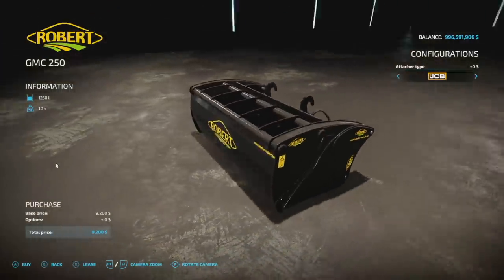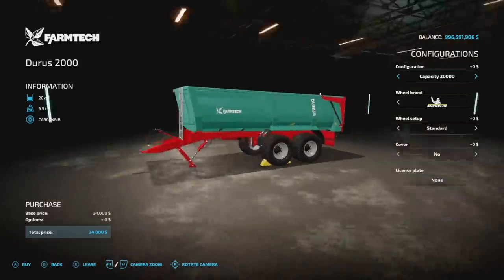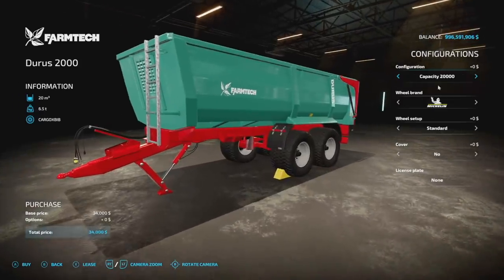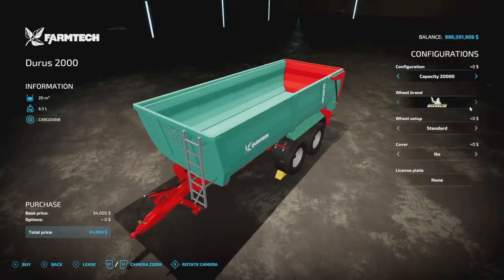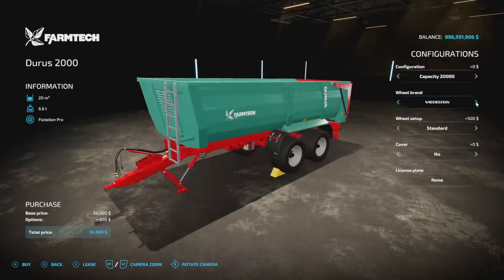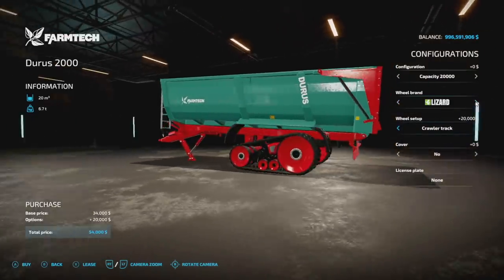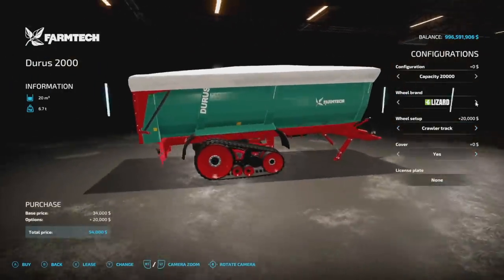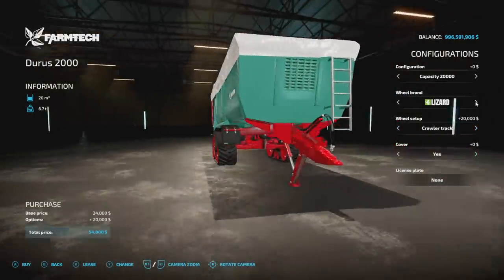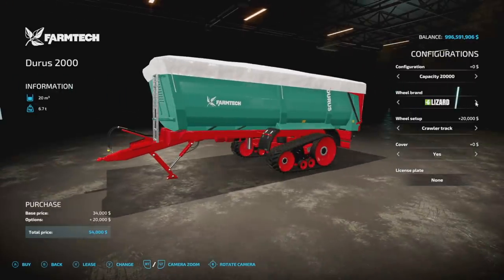From Poly Count Moding, the Farm Tech Duras 2000 — you've got 2,000 or 20,000 liter capacity, Michelin tires, BKT, Rodstein, and Lizard tires as options, plus a crawler track if you want one. It's only 7 slots for the entire thing which is very nice, and you can throw a cover and a license plate on there. Super easy, makes sense — I love this thing.